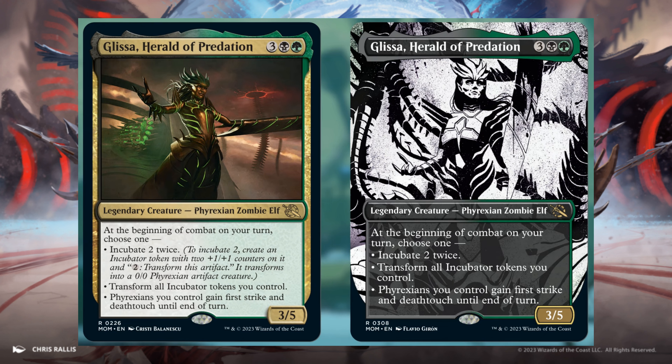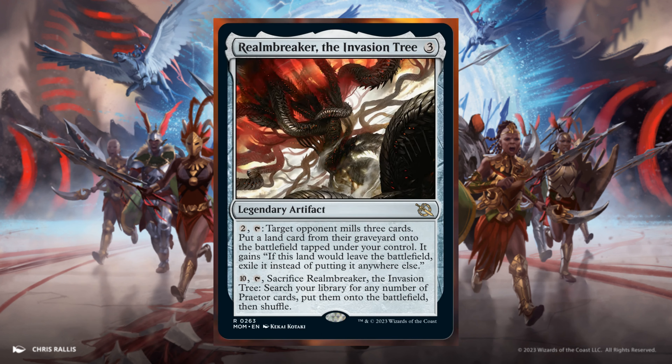Realmbreaker, the Invasion Tree — 4 and 3 generic mana, Legendary Artifact. 2 and Tap: target opponent mills cards. Put a land card from their library onto the battlefield tapped under your control; it gains 'if this land would leave the battlefield, exile it instead.' For 4 and 10, Tap: sacrifice Realmbreaker, search your library for any number of Praetor cards, put them on the battlefield, then shuffle.